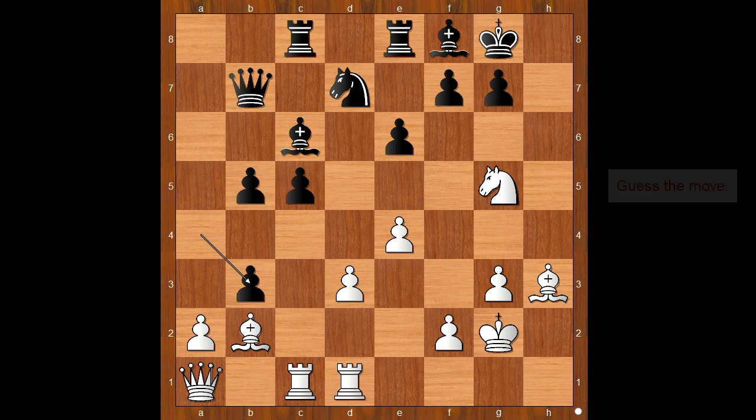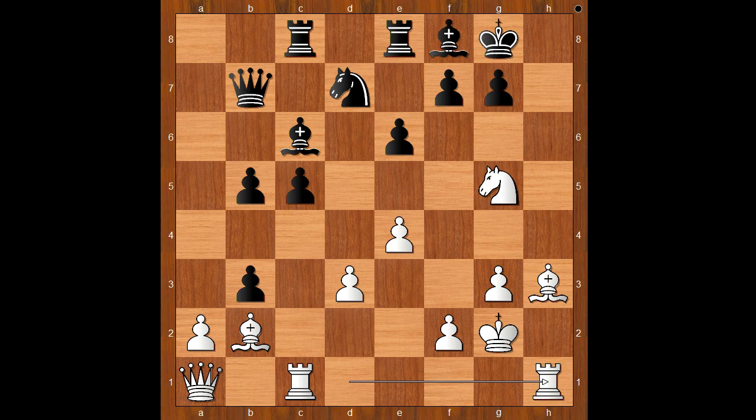a8 takes on b3. White to move — how would you continue? Please pause and try to find the best move for white. Most people would play pawn takes pawn on b3 — but there was a surprise. Rook to h1 was played. c4 — if b takes on a2, we would have the same response as in the game.